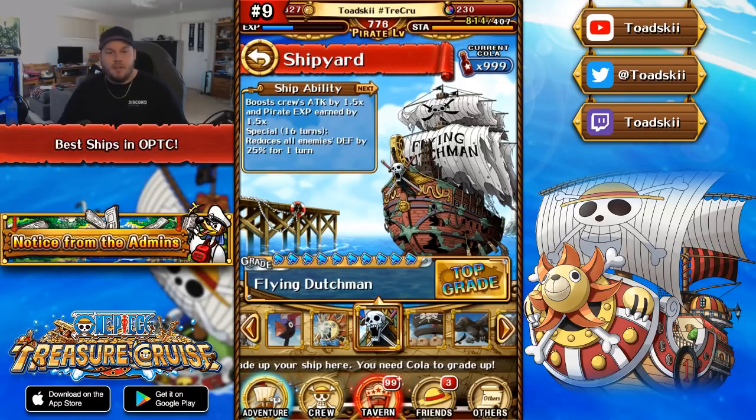The Flying Dutchman also has a special ability that reduces the defense of all enemies by 25%. This is quite key because some specific teams use this ship just for that special ability in order to proc defense-down conditional boosts. For example, back in the day people would use DEX Rare Recruit Cavendish, who is a defense-down 1.75x conditional booster — he doesn't self-proc, but if you run this ship you can proc that conditional boost. So this is my number nine ship.